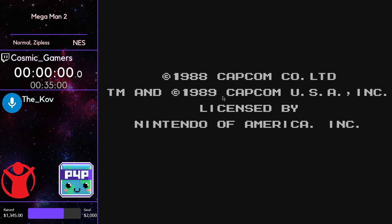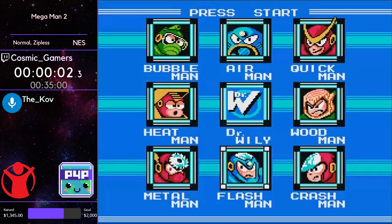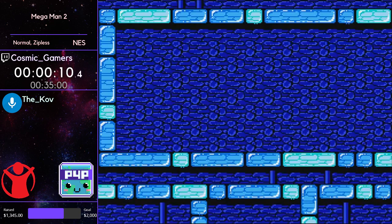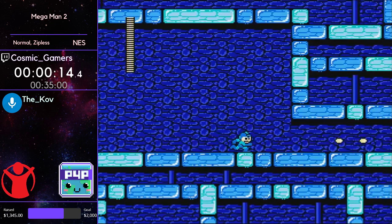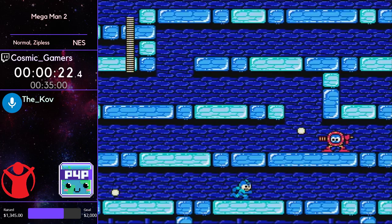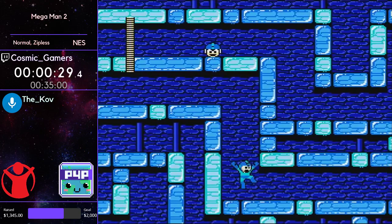Here we are with that sweet Mega Man 2 music and it looks like we are off. We're going into Flash Man first — this is definitely the marathon-safe route. Air Man first is the fastest route if you play optimally, but it is incredibly dangerous and reset-heavy, so in a marathon Flash Man is definitely the way you want to go.